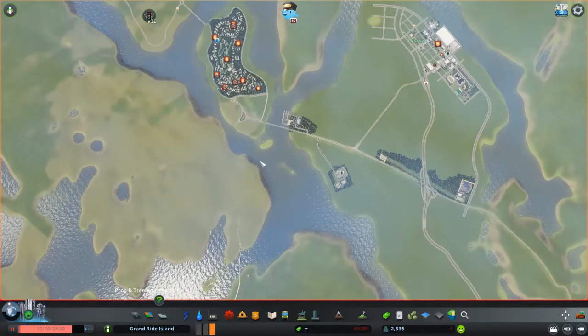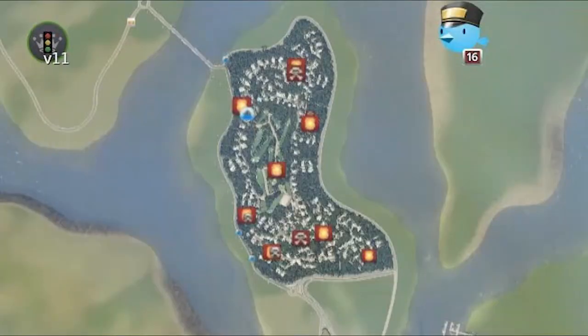Hey y'all, Lavender Wall here. As I was building, I realized that the people were all complaining about not having services, which is bad especially if I wanted to grow the city effectively. So I decided I should probably work on that in this episode. I also wanted to add churches, which are usually forgotten about in this game. Georgia is part of the Bible Belt, so it would make sense to have at least a couple churches in the city.